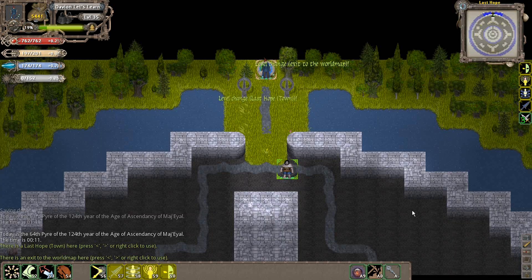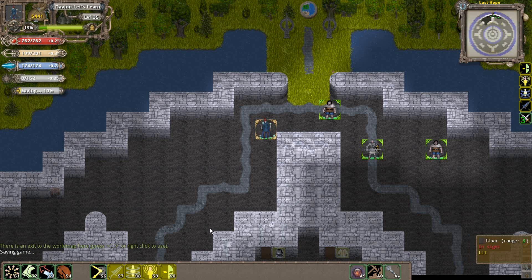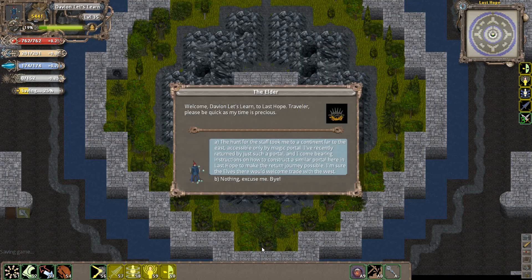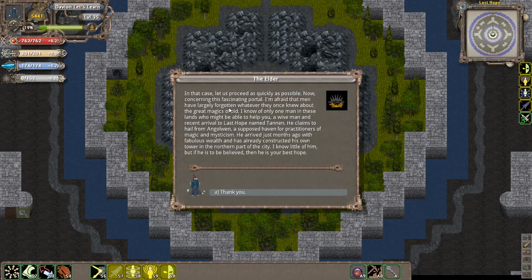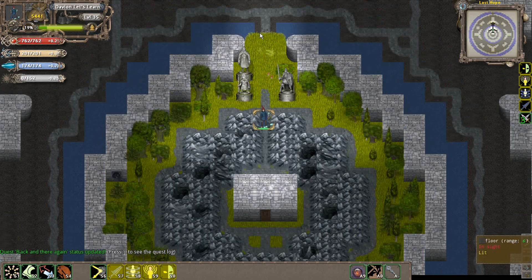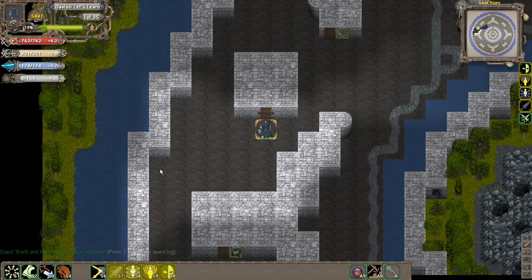Once you basically come back to the elder, you give him a report on what's going on. He mentions extraordinary trade possibilities and tells you about Last Hope's mage Tannin - he claims to hail from Angolwen as a practitioner of magic and mysticism, arrived just months ago with fabulous wealth and has already constructed his own tower. We have to go talk to this guy for the 'Back and There Again' quest - basically a catch-on to the old 'There and Back Again' quest we did.